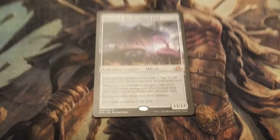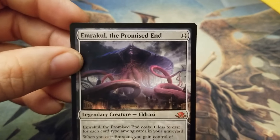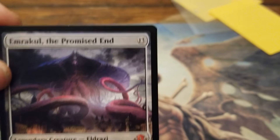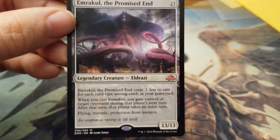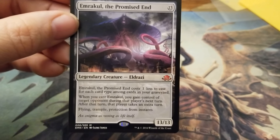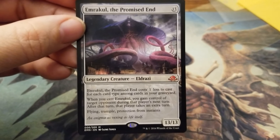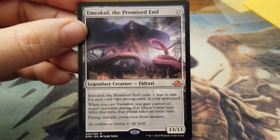Now, this one is not a land — it is a thing called an Eldrazi. I did not have this guy, but he is really powerful. Emrakul, the Promised End. This card is very expensive to cast — 13 mana, that's huge. It has a clause built in that lets you reduce its cost if you have a variety of different card types in your graveyard. There are probably other ways to get him out too, like an elf that you can tap for one green mana to put a creature from your hand onto the battlefield.